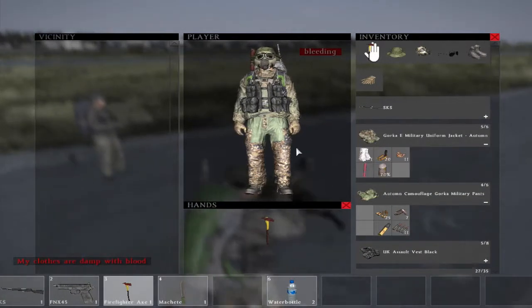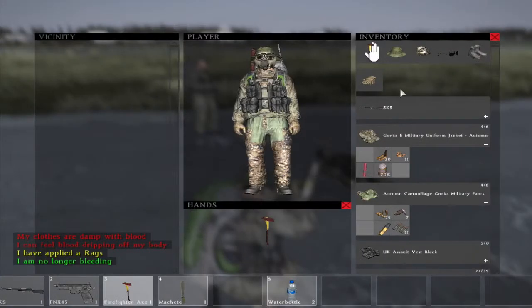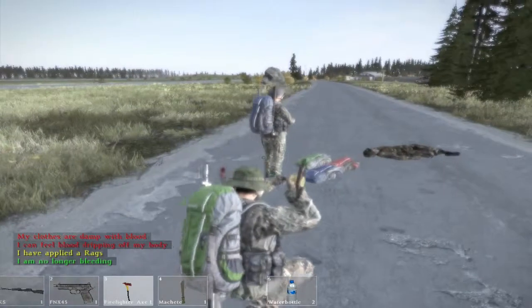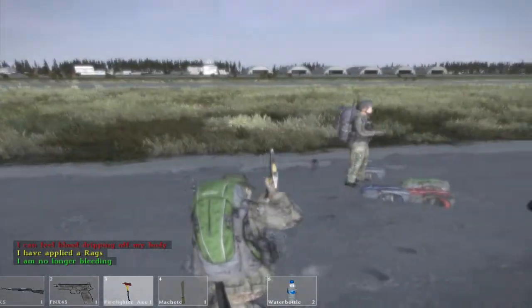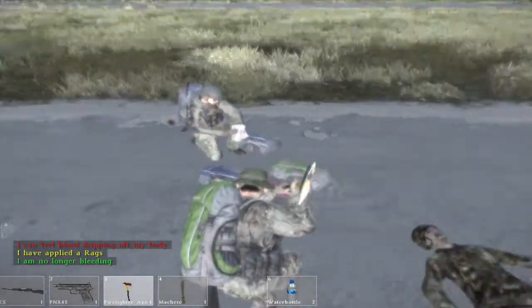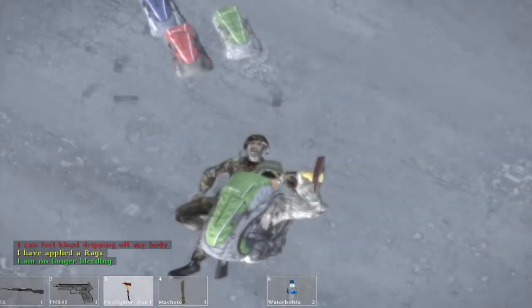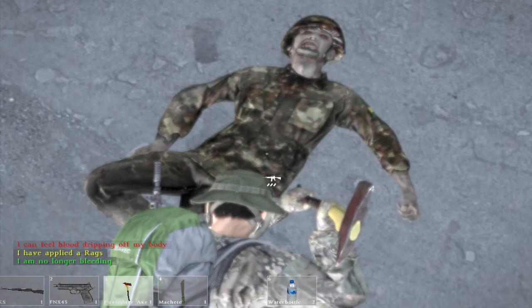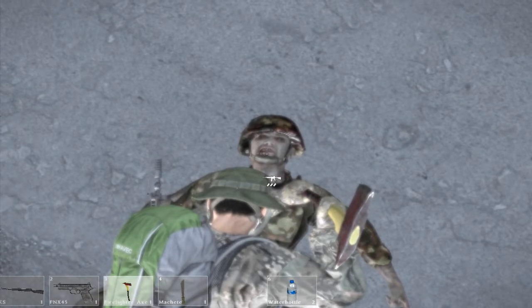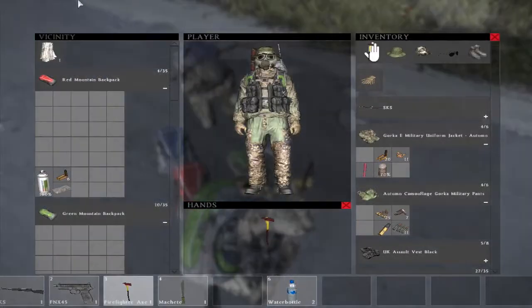The next type of civilian loot spawn are supermarkets. Supermarkets are located in some towns and cities and they're good for new players. They have basic weapons like the Mosin, baseball bat, kitchen knife, and IZH-43, as well as ammunition for those firearms. They also spawn various backpacks, maps, small protector cases, gas canisters, portable gas stoves, canteens, soda cans, canned goods, and occasionally a med kit containing bandages and other supplies you need if you get injured.